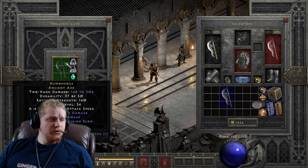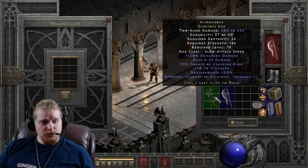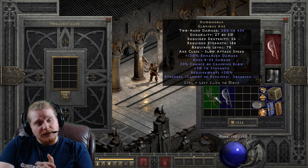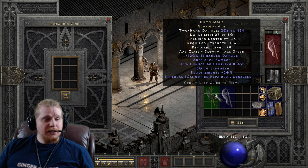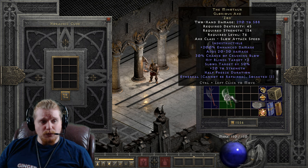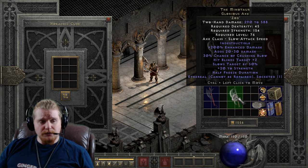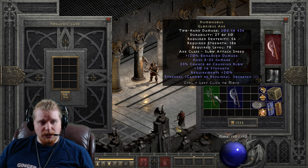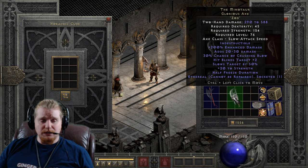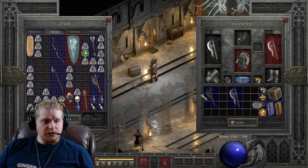Let's take a look at the ethereal version and compare the ethereal Humongous versus the ethereal Minotaur. We'll upgrade this one — going from 148 to 304, 140 strength requirement, level 34, to 206 to 434, 56 dexterity, 186 strength, and level 78. Unfortunately, it really pales in comparison to the Minotaur in the same category. They're both slow weapons, they both have ethereal versions and Crushing Blow, but the Minotaur Axe is winning in just about every single category, including the stats required to wield it. So I would probably not upgrade this to the third tier.